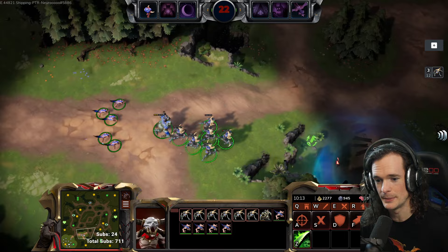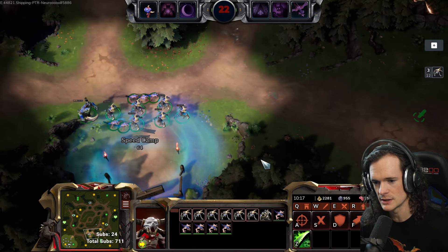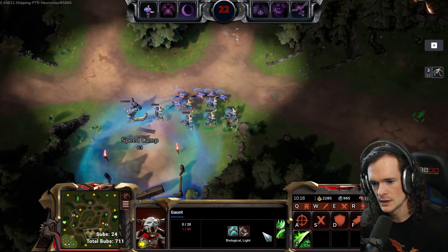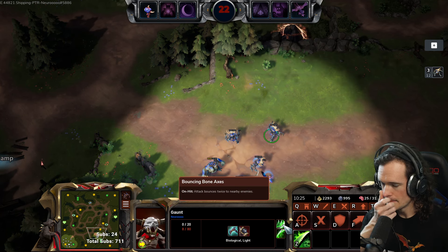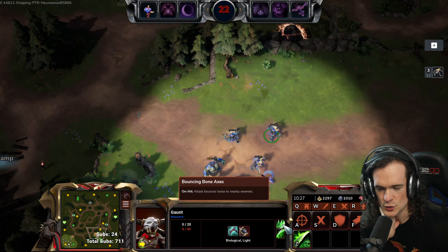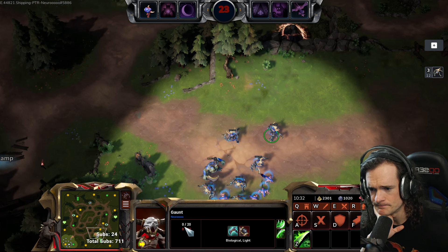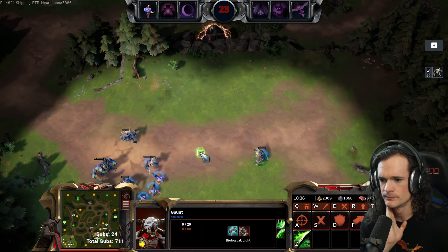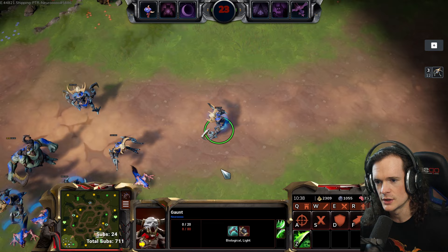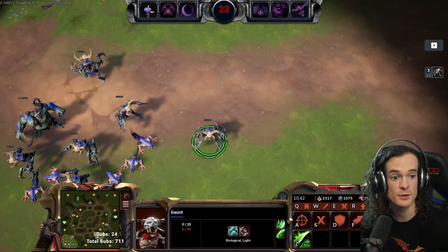So the Gaunt — pretty cool, backliner unit, feels unique. Not quite Stim, but something resembling Stim. And then generating the little Fiends is pretty cool. And as another note on their attack — on hit, their attack bounces twice to nearby enemies, so you get a little bit of AOE. It's kind of a cleave effect — that's very cool. Pretty nice unit, the Gaunt. What do we think about it? Do we like the look? Do we like the design? Let me know your thoughts.